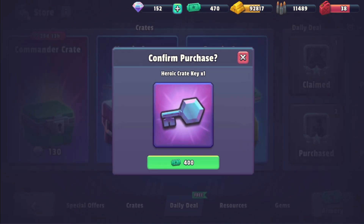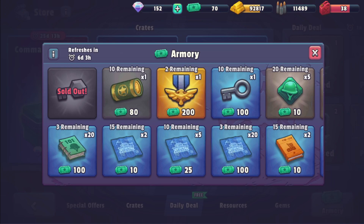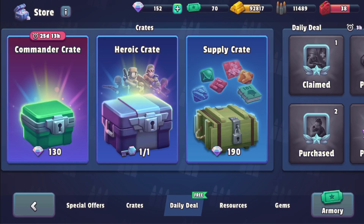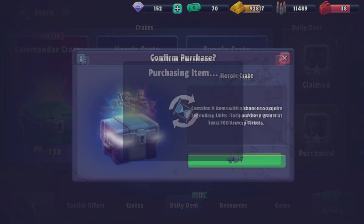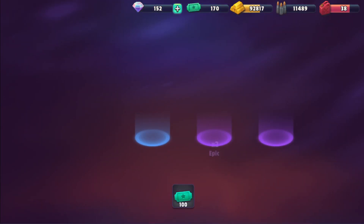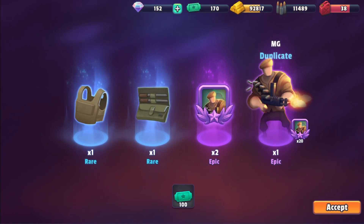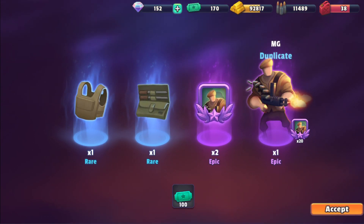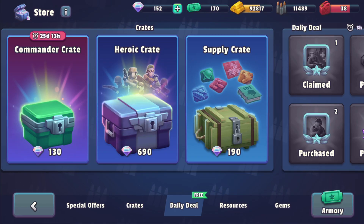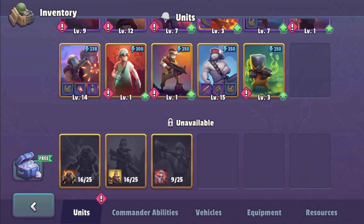I could buy the Valors, the two ones that I wanted. Let's risk it, get another key — it's the last one anyway. I'll save for those Valors later. Let's see who we get. A duplicate MG — it's not too bad. We got 22 medals in that one. It's okay, I didn't really expect anything.